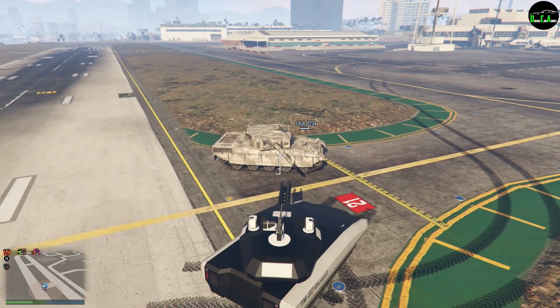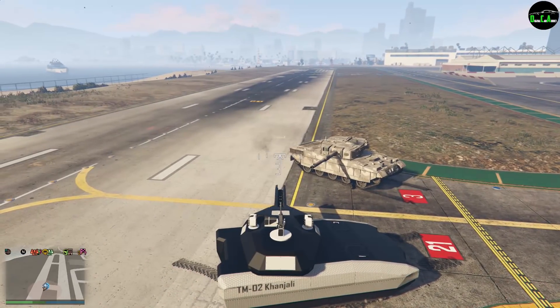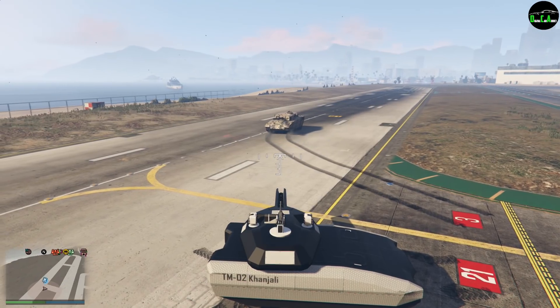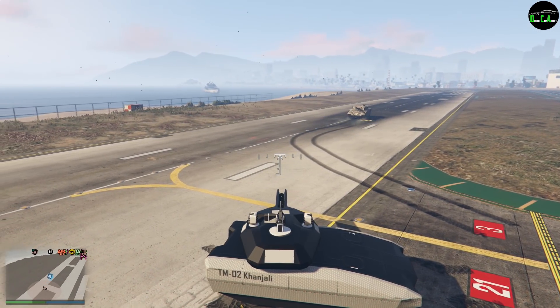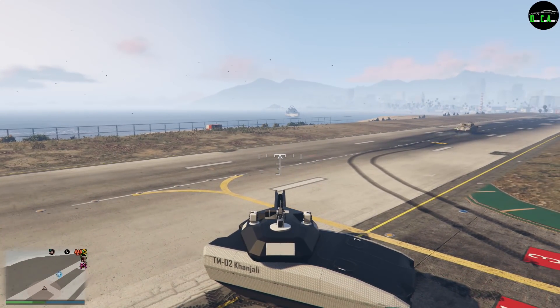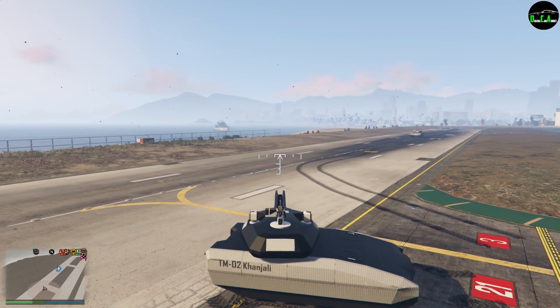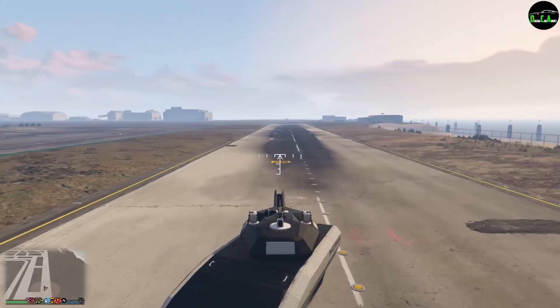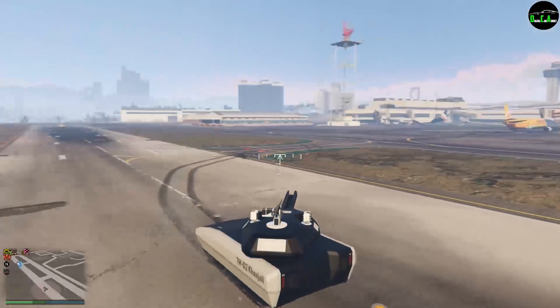So right now what we're going to do first is the head-on collision test, followed by a push test for torque to weight ratio. Then we're going to have RPG shots to see how many rounds each one can survive, followed by homing launcher rounds. And at the very end we're going to have a shootout against both cannons to see which one explodes first.